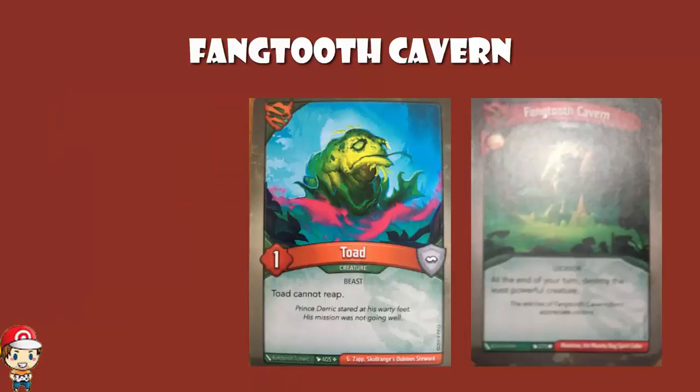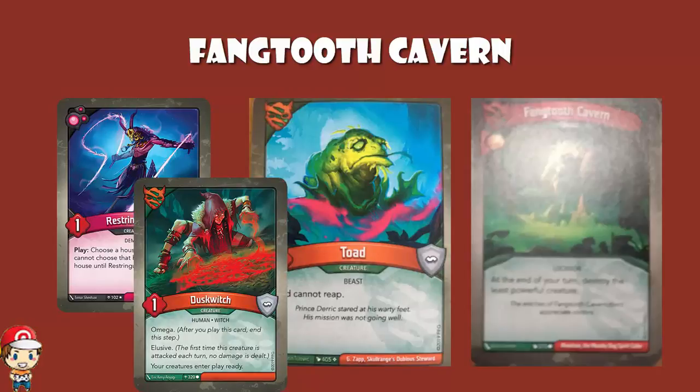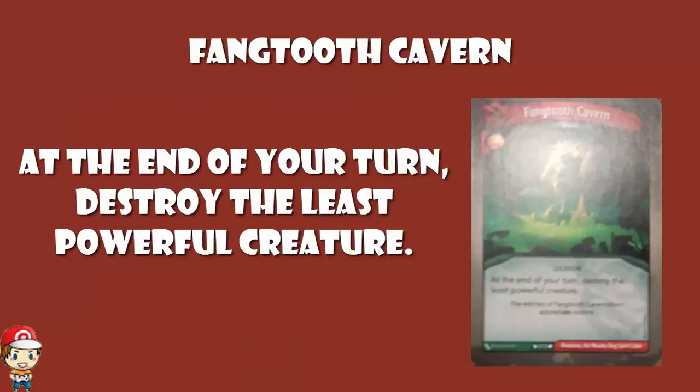It could be kind of annoying. Even a one power creature — because it can't reap — so essentially yes, you're going to get rid of Toad. It can't reap, it's no good at fighting. You might as well let it take out Toad. But then in theory, once it's taken down Toad, it should hopefully be going after one of your opponent's creatures. Imagine if you can get rid of your Toad — maybe by throwing it into something and fighting — and then it takes out a Restoring Guntus or a Dusk Witch. That could be kind of amazing. It's another one of those artifacts that gives you an amber bonus, but you've got to be so careful when you play it, because it just indiscriminately takes out the least powerful creature at the end of your turn. The good news is it's the end of your turn, so if one of your creatures is the least powerful, you can use it to fight, take it out, and then maybe get one of your opponents instead.